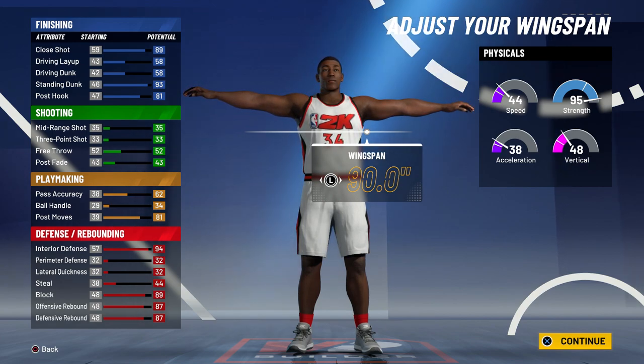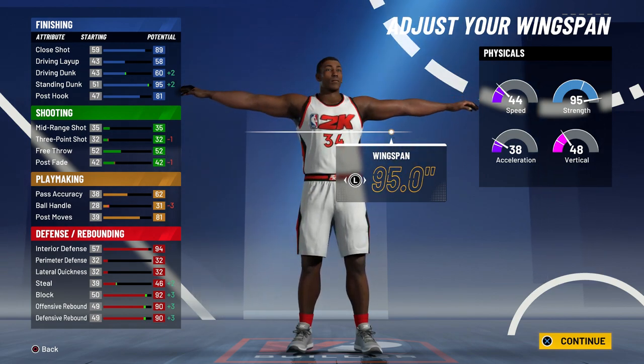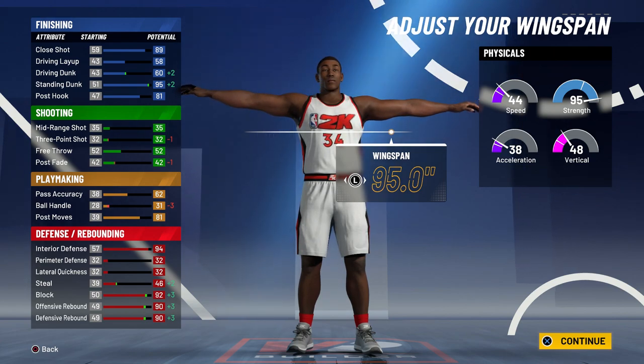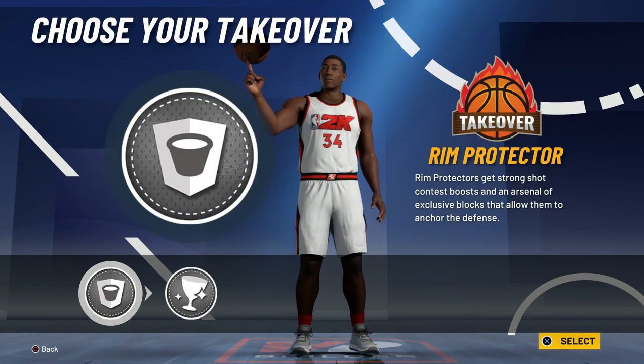For the wingspan, this build can't shoot anyway, so I suggest maxing it. With builds that can't shoot, you should always max the wingspan — they get more to their dunk, more to their defense, and even if your stats don't visibly go up, it's still easier to get blocks.